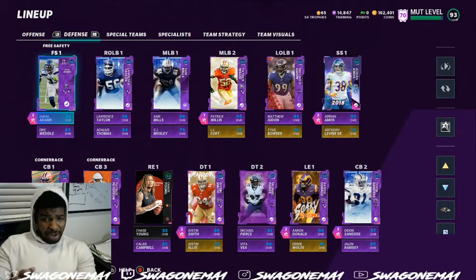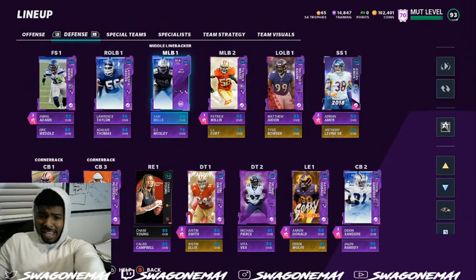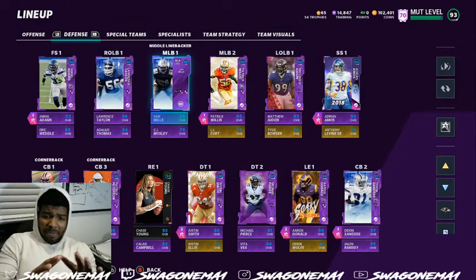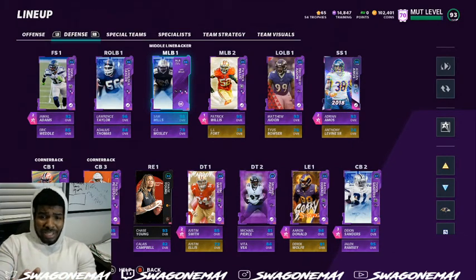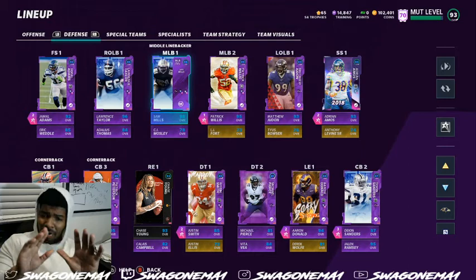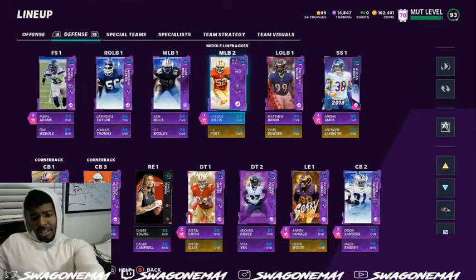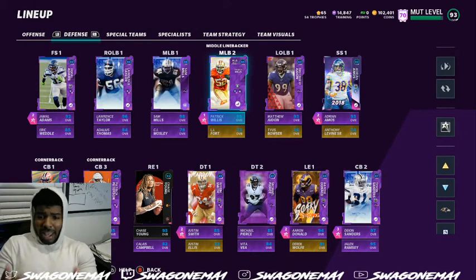For the interior of my defense, I have Patrick Willis up there and a 98 Sam Mills. I like to keep Sam Mills unblanketed and just let him do his thing. If you have that Mud Master, let him go ahead and just play ball — because he's 98 overall, you can't coach that. 93 speed, he's literally a beast, so you don't need to worry about that linebacker.